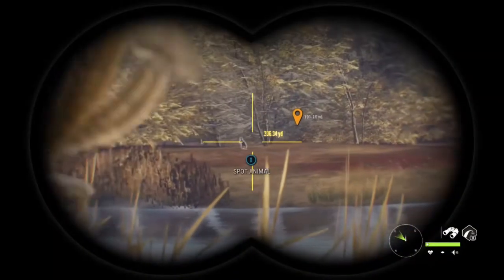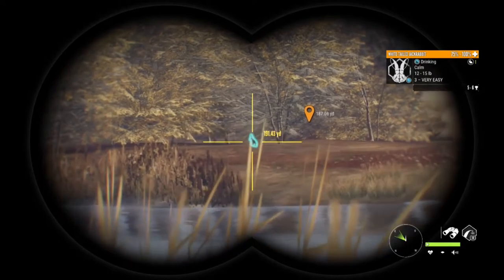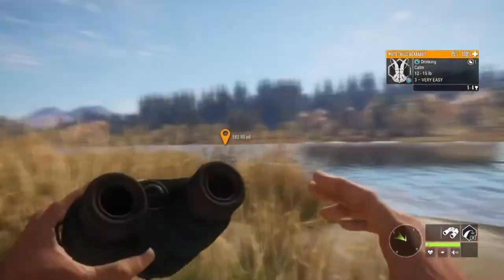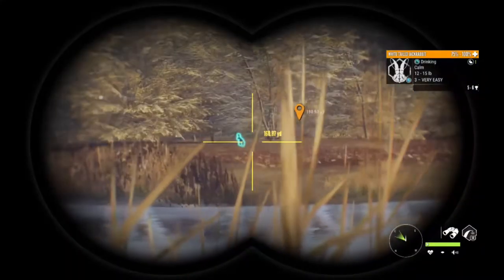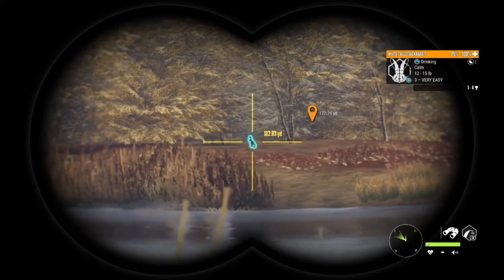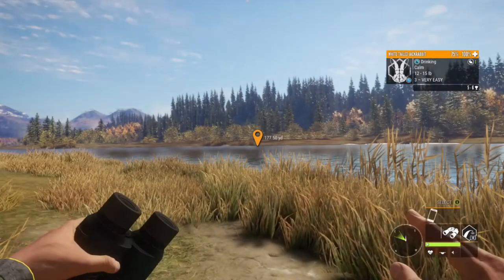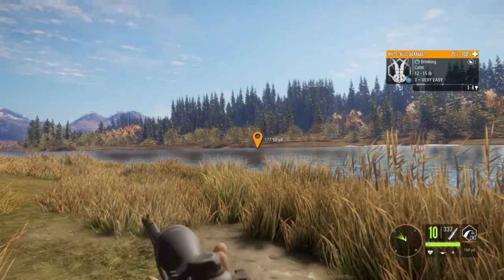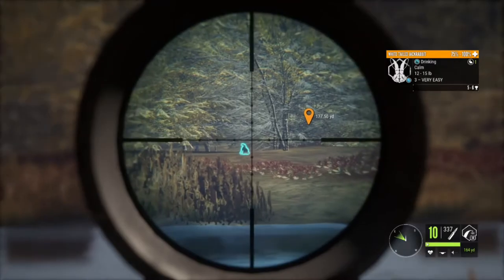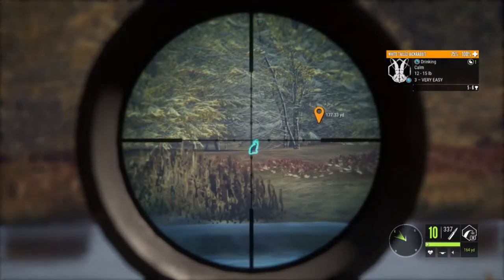Hey everyone, welcome back to another Hunter: Call of the Wild video. Today we have a three — a very easy jack rabbit right in front of us. I just recently got the .22 and I'm wanting to test it out. I've actually known about this guy for about three months now. I tried to get him with the bow when I first saw him, but it just didn't work out. Today we have the .22 — we're gonna try and get him, about a hundred and sixty-four yards away.